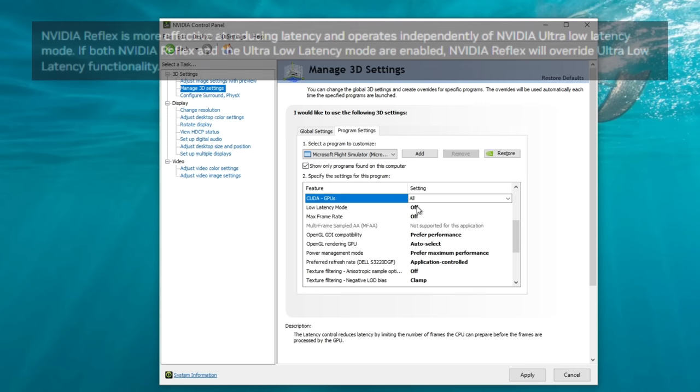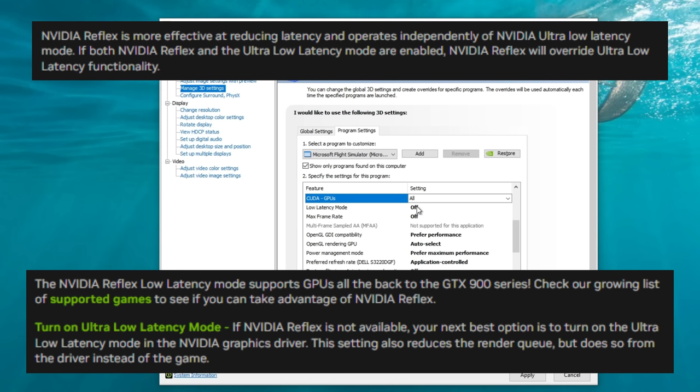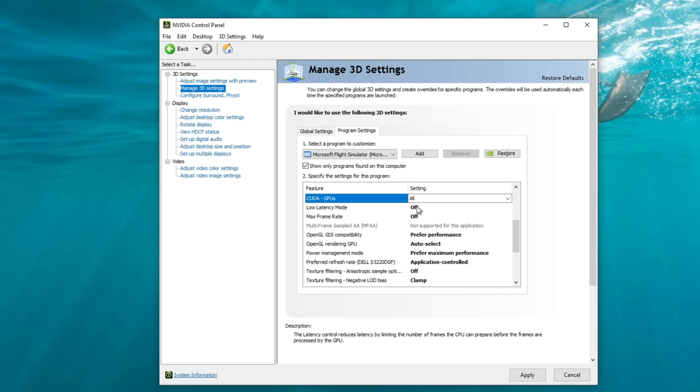Low latency mode I have set to off since the introduction of NVIDIA Reflex technology. In the NVIDIA control panel, the low latency mode is driver-based, whereas NVIDIA Reflex in the MSFS graphics is software-based. NVIDIA Reflex will always override whatever you have in the NVIDIA control panel — that's why I keep it off and just turn on Reflex inside Microsoft Flight Simulator when I want it.